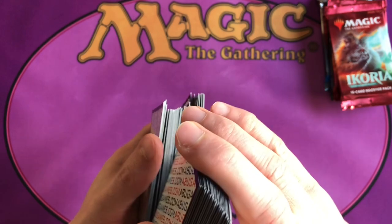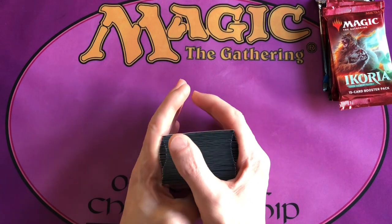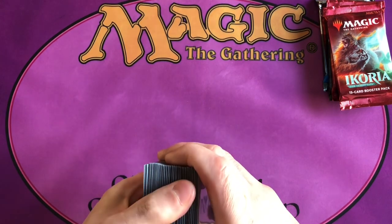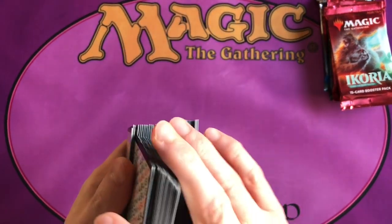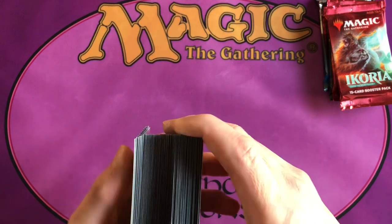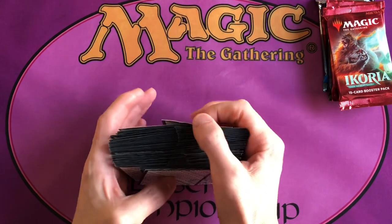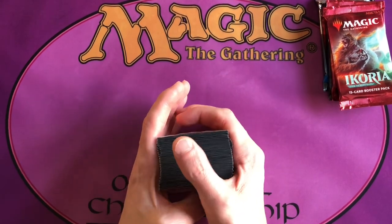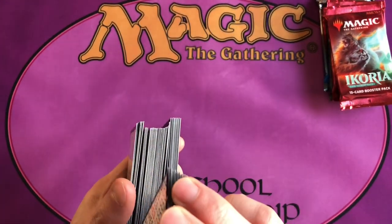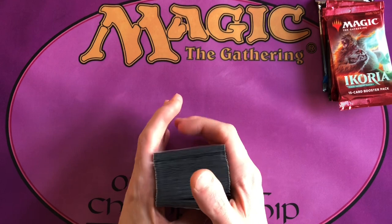Strixhaven is also a great set to use for Booster Tutor drafting because it has the Mystical Archives, which reprint iconic cards like Demonic Tutor, Brainstorm, Swords to Plowshares, and Regrowth — all cards that are really good in old school. So if you picked a Strixhaven booster pack and used Booster Tutor, you could get a second Demonic Tutor or two copies of Regrowth in your deck, because the Booster Tutor rules allow you to add cards that came from a booster you opened.